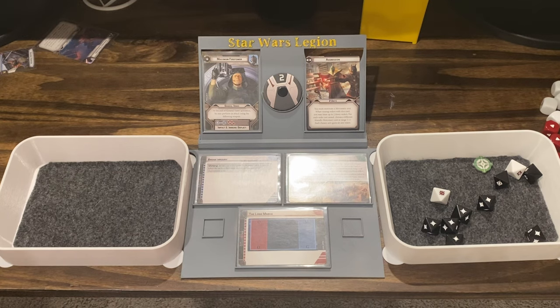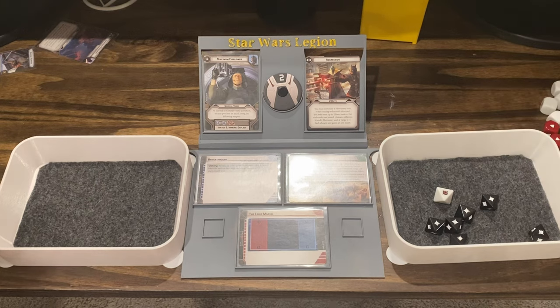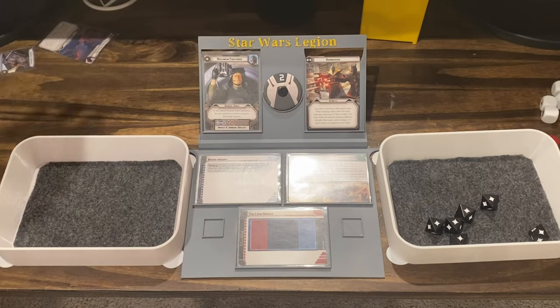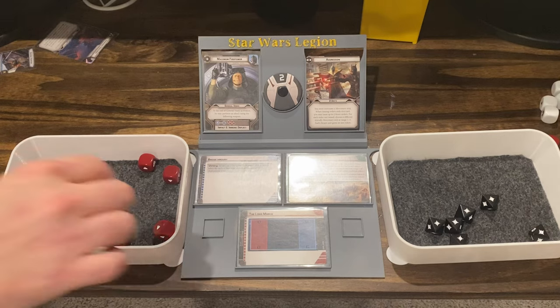I'm rolling red dice for the Snowtroopers — I'll auto-fail one. Four hits. Take out all the blanks. Do they surge? They surge to defend. Six dice, Pierce one. I save three, so two dead.